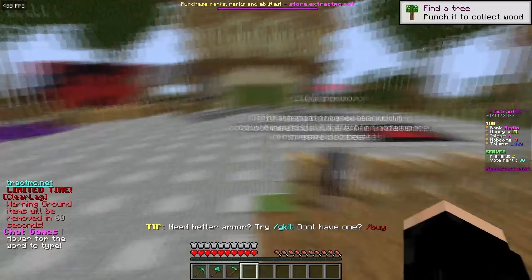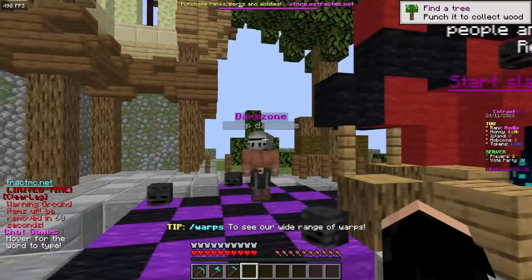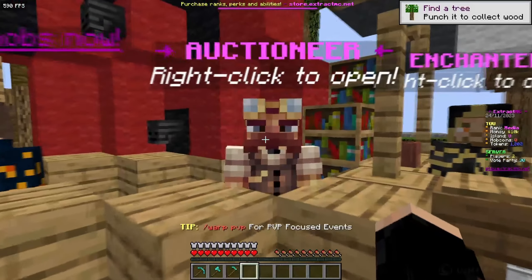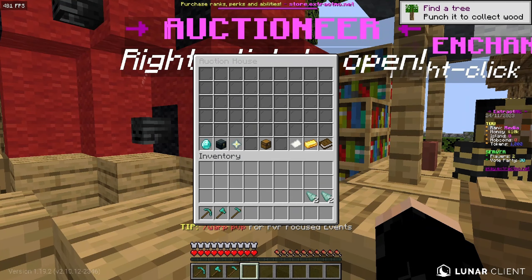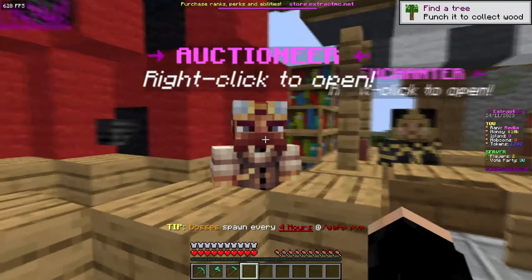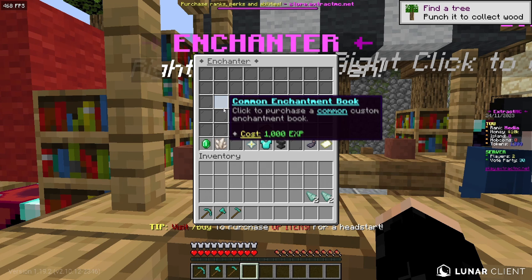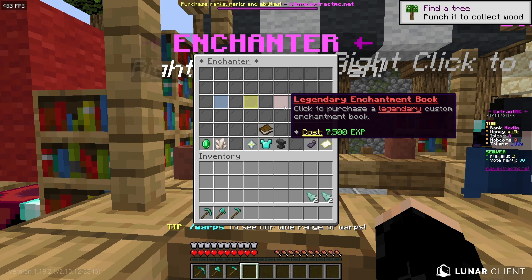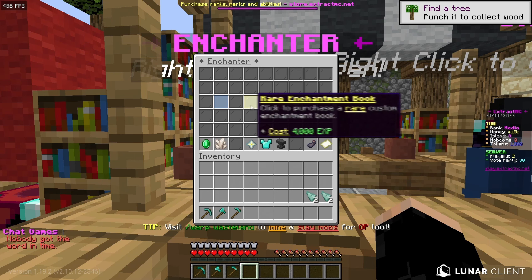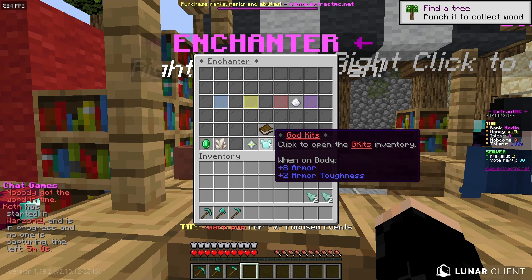There are various warps: wasteland, farmland, dungeons, and dark zone. There's also an auction house where players list items for sale. The enchanter NPC offers common, rare, legendary, and ancient enchantment books at different EXP costs, and a tinkerer inventory where you can tinker items.